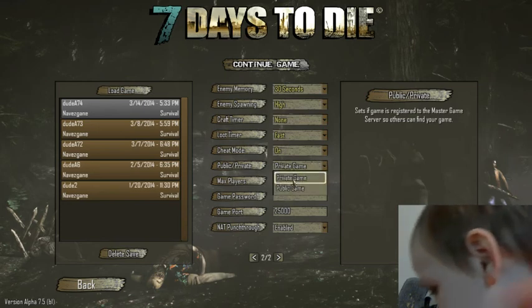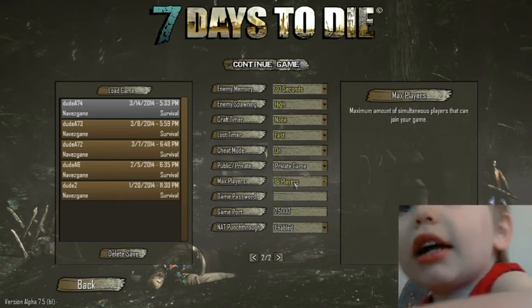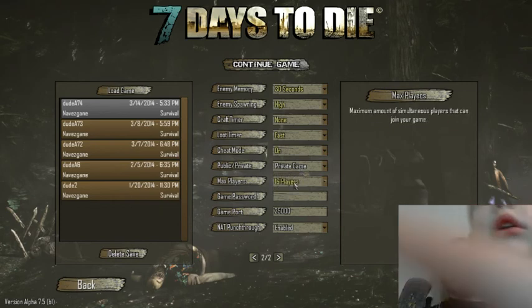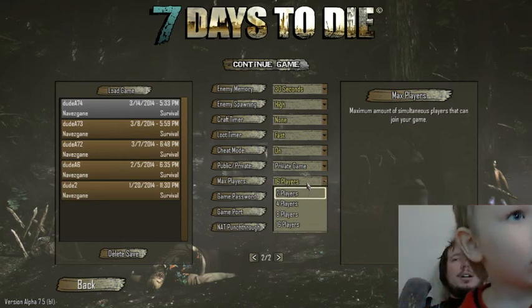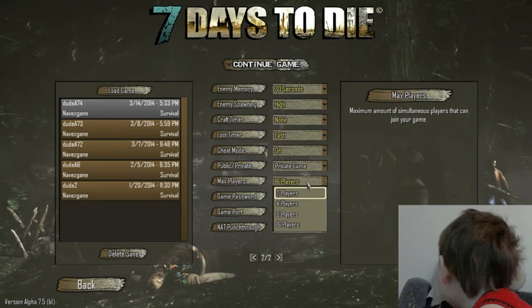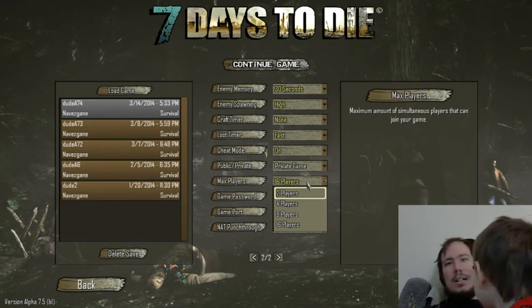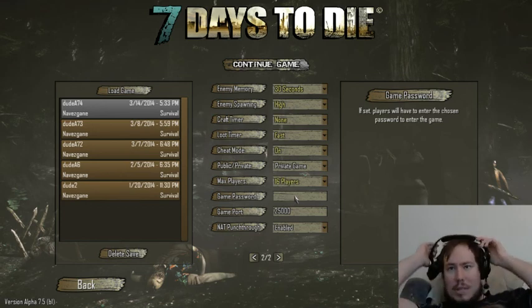Public or private — do you want it to appear on the public list of games or be private? Private means your buddies can join because they'll see that you're in the game. Max players — you can go anywhere from 2 to 16 players right now, which is pretty impressive. In Minecraft, to go beyond an 8 or 10 player limit you had to edit it in your server config file. We have it at 16 for however many of our buddies want to join — we've had up to 9 MNMA guides in one game so far.